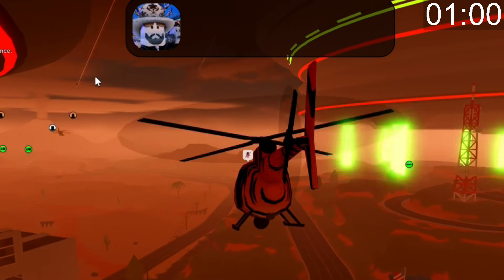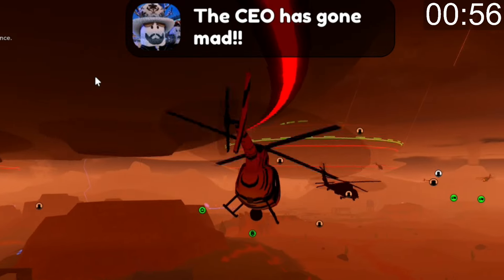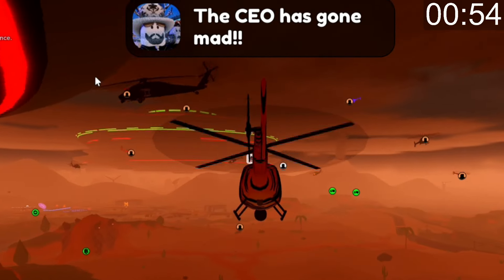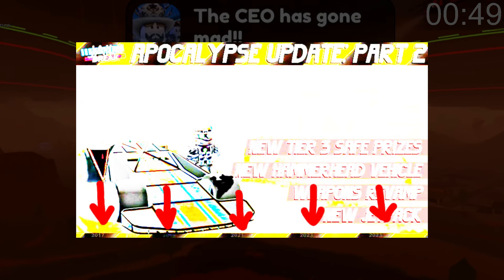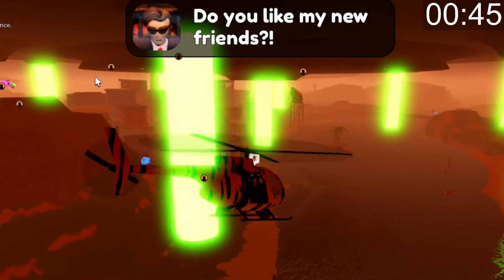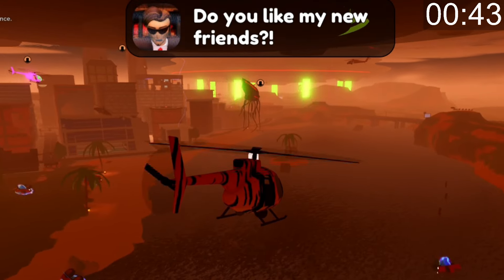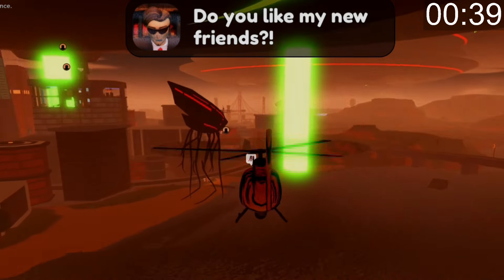Right before each live event in Roblox Jailbreak history there have been some hints either on the map or in the latest thumbnail before that live event happened. For example, in 2024 there was a little hint in the thumbnail of the March update hinting towards a live event. These always tend to happen around March or April, so whenever an update comes out around then always make sure to check the thumbnail.